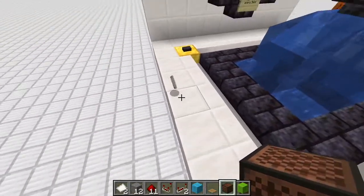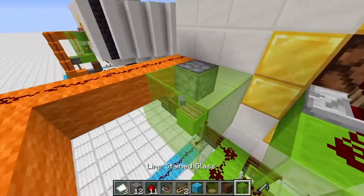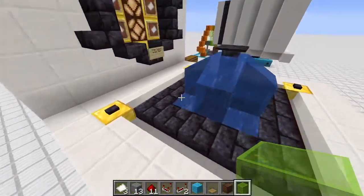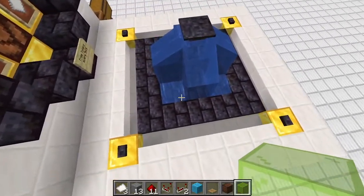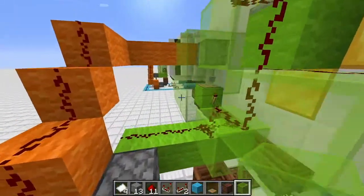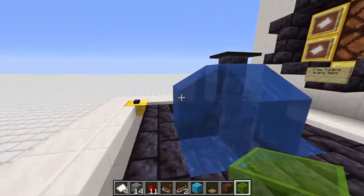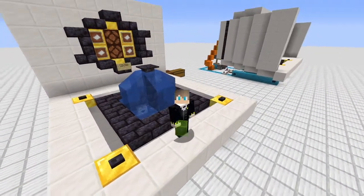We press the button, win something, the item resets, and here is already our token. After five minutes this item here will despawn, the machine will reset itself, the lights go on again, and somebody can come press it again for another 50/50 chance. I'll do it one last time - maybe we can get a loss too. Collect item, press the button - nothing happened. So that's basically how everything works. I hope you enjoyed the block-by-block tutorial.